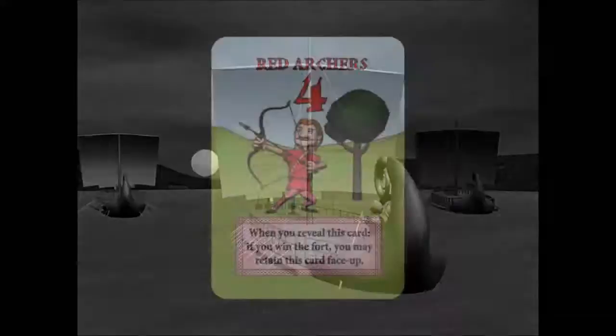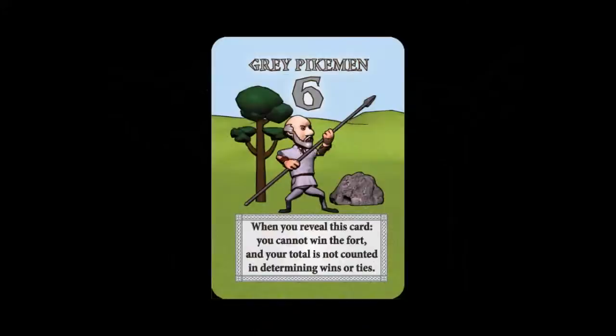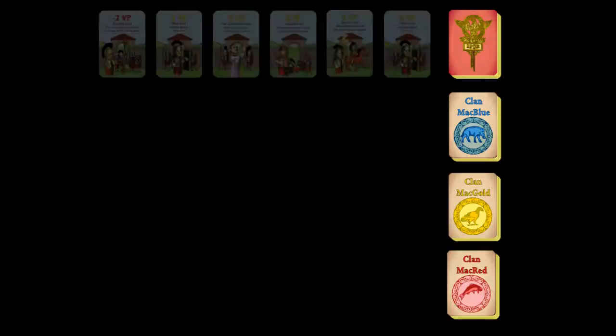Each player takes a deck of nine warrior cards. Each warrior card deck has an identical set of warrior cards in it. Each warrior card has a numerical value that contributes to the player's total battle strength, and a text effect which occurs only on the round in which the card is turned face up. There is also a deck of Roman fort cards. Each fort card has a victory point value, and some have text effects that occur when the fort is won by a player. Shuffle this deck at the beginning of the game.